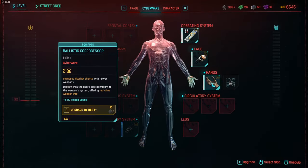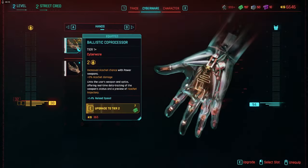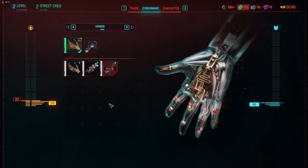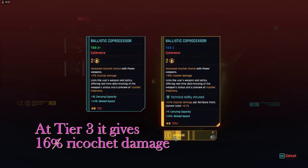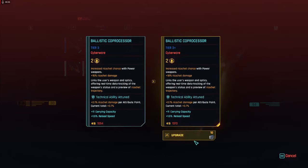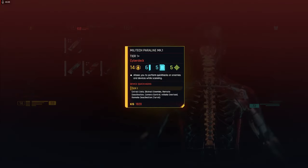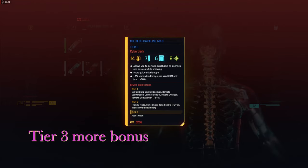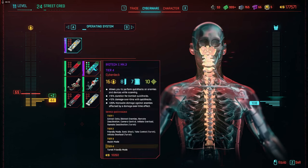You have to be at a ripper's to upgrade cyberware. At level 32 you have a max of 32 cyberware points. All cyberware will become much more powerful as you upgrade it. Since you have unlimited crafting components you can upgrade everything to Tier 5 which is Legendary. In the beginning I only buy low cyber point items — 5, 6, 7, 8 is fine. I upgrade my cyberdeck as high as I can get because it increases RAM and buffer slots, which are needed to get more components when hacking terminals. At level 10 you can get the Biotech cyberdeck instead of the Militech and it does better damage.